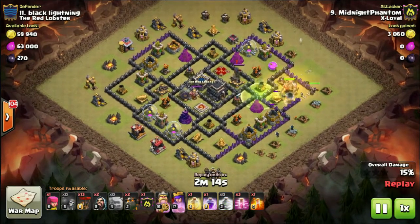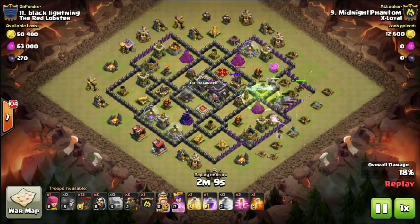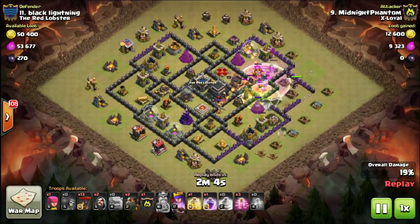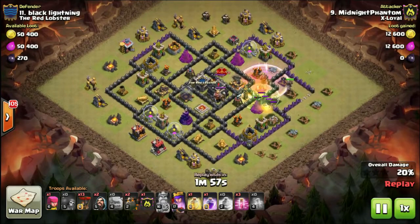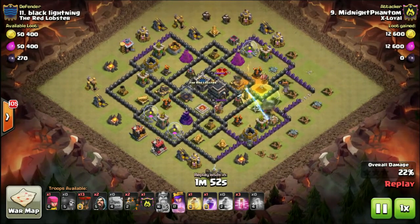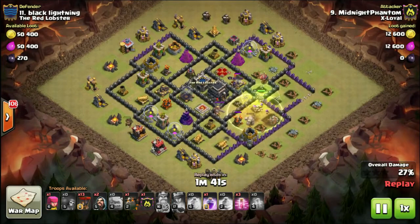Midnight is bringing in his kill squad with a jump spell. The idea in this particular case is to take out two air defenses and the queen — that's the goal of your kill squad when you're doing an air attack. You bring one extra lava hound beyond the number of remaining air defenses. So if your aim is to take out two air defenses, that leaves two air defenses for your lava hounds, and then you bring three lava hounds.